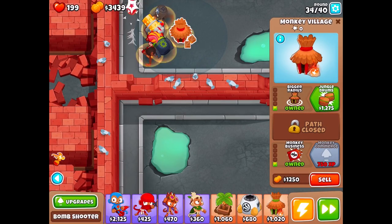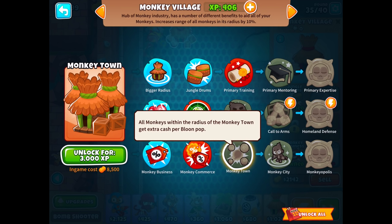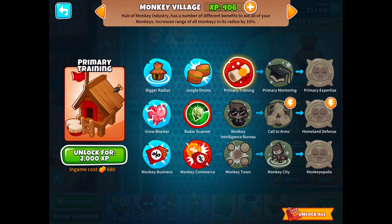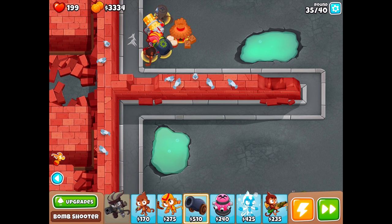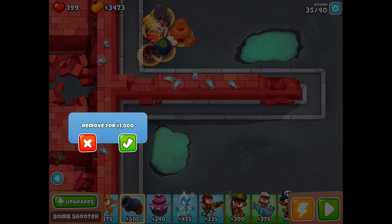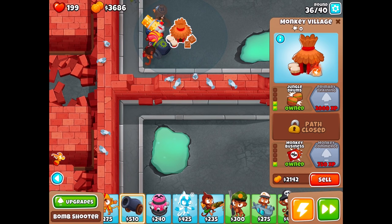We have jungle drums — I definitely want that, and 1,275 isn't too bad. Monkey Town gives all monkeys within the radius extra cash per balloon pop. Primary Training gives all primary monkeys more range, pierce, and projectile speed. Primary monkeys are the blue ones, which is great for our dart monkey. I think it'd actually be better to focus on the 750 for Monkey Commerce and then the 3,000 for Monkey Town — 3,750 total.